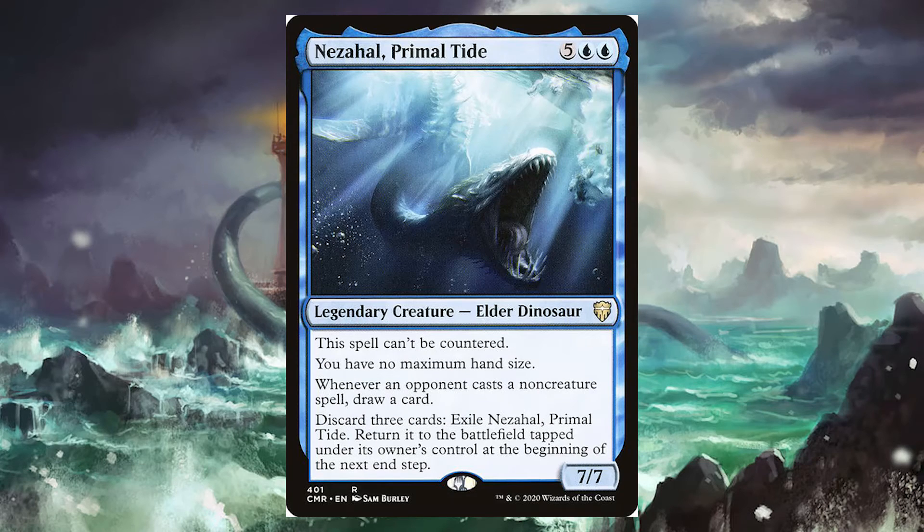Next is Nezahal, the Primal Tide — one of my favorite Elder Dinosaurs — for 5 blue-blue. This spell can't be countered, you have no maximum hand size, and whenever an opponent casts a non-creature spell, you must draw a card. Then if you discard 3 cards, exile Nezahal and return it to the battlefield tapped at the beginning of the next end step. He has Evasion, card draw, can't be countered, and he's a 7/7 Elder Dinosaur.